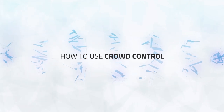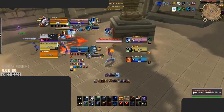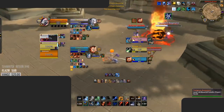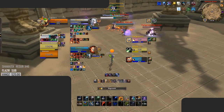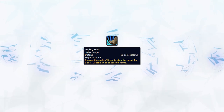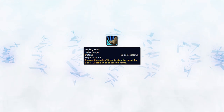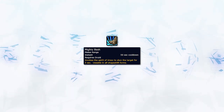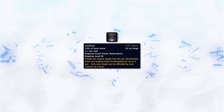Moving on to crowd control — let's start with Bash. Bash can be used to set up CC chains for your team by stunning a target, which is usually the enemy healer, allowing your DPS to follow up with any CC to extend the chain. Bash can also be used on the kill target during setups if you're playing with a spell cleave, locking down the kill target and stopping him from line of sighting while your partners land CC on the enemy healer. If your DPS are unable to extend the CC chain, you can move in for Cyclone instead.